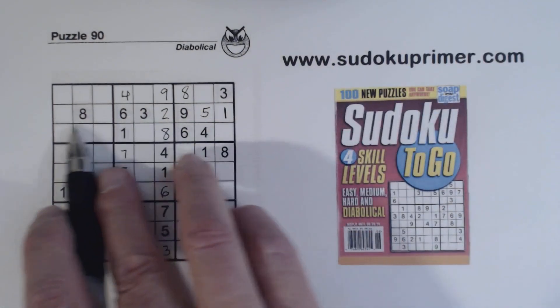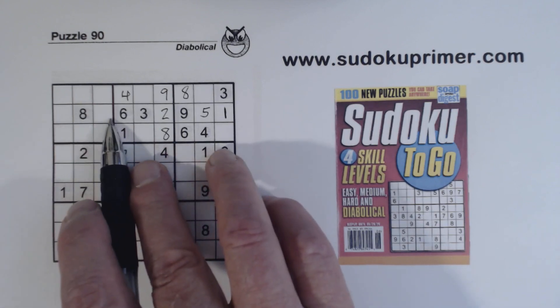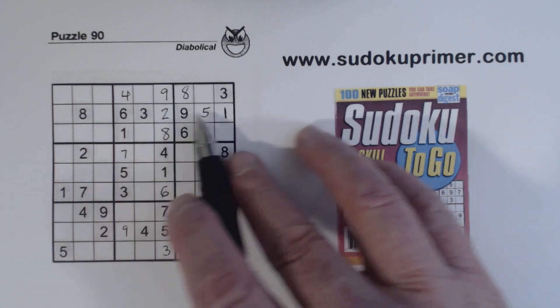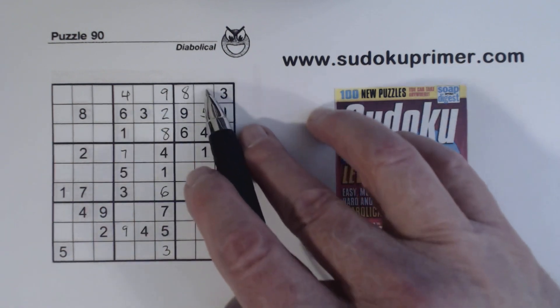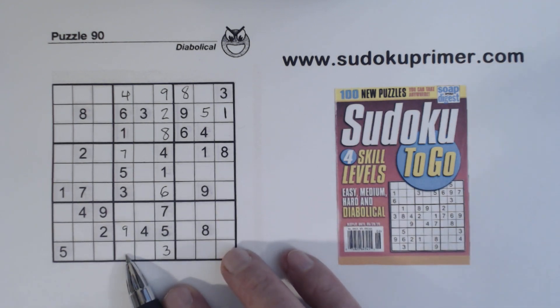And we're missing 4 and 7 there, so we have 4-7 twins there. So right now we have 5-7, and these are two 7s. And 1-6 and 2-8 as far as twins go.